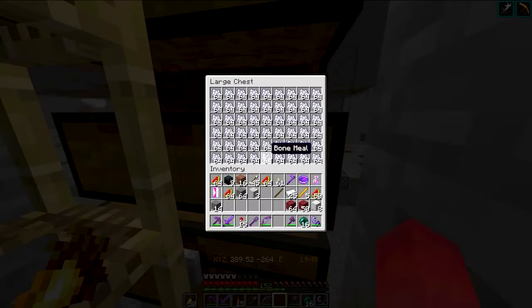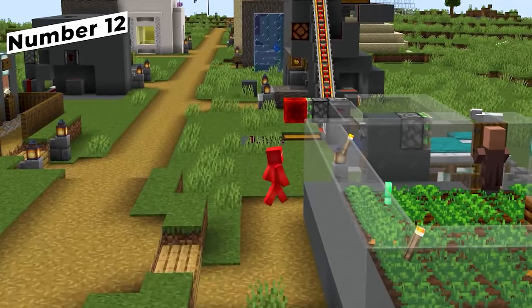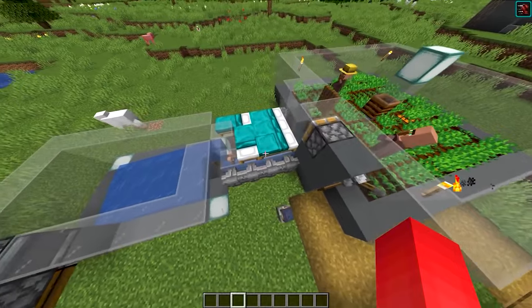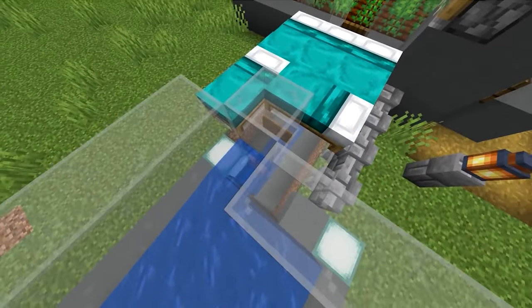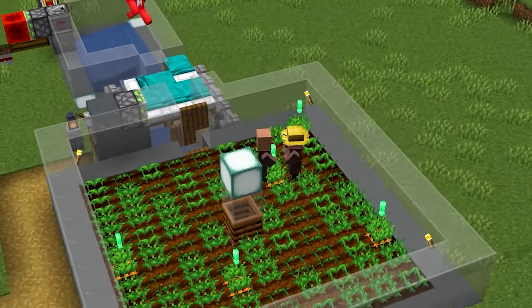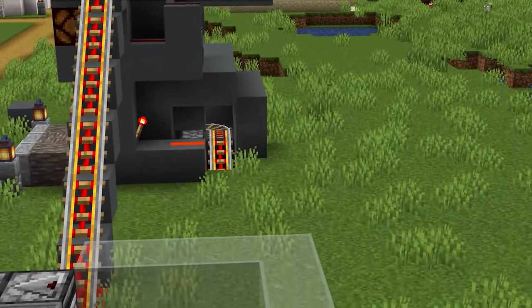Maybe you don't wanna worry about bone meal at all, because you don't need it for farms like a villager-based breeder and carrot-potato farm. One of these designs is able to kill two birds with one stone — both breed you new villagers as well as get you plenty of crops. So if your town's looking for a good harvest and a population boost, this is definitely the method you gotta choose.